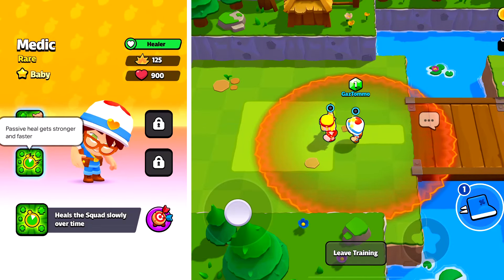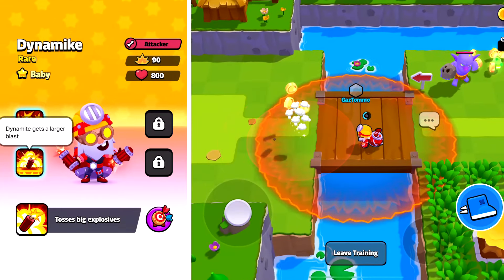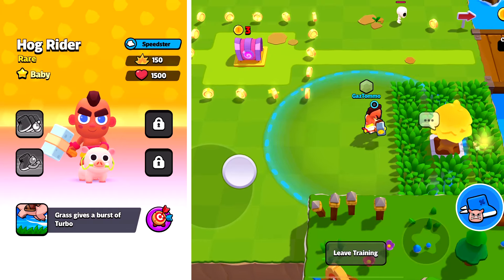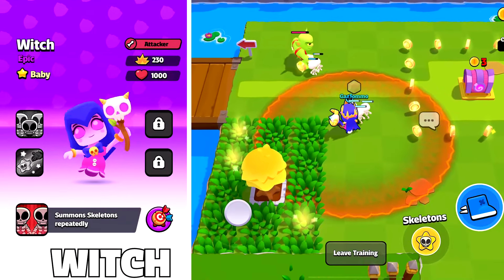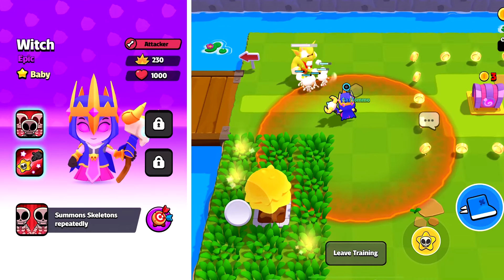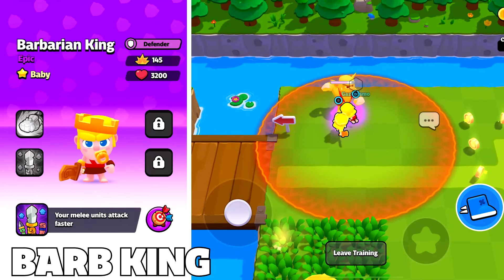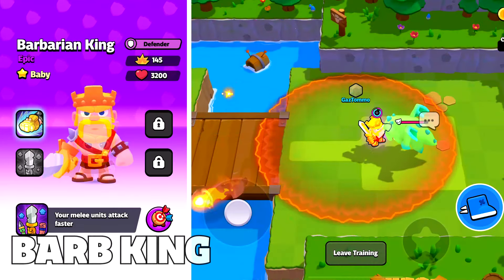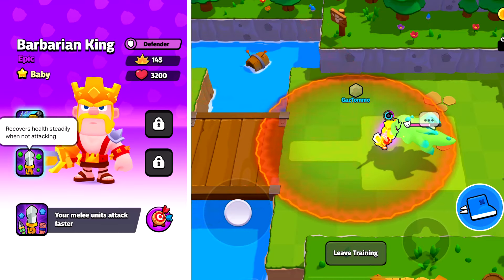And we have the medic who is a healer and heals the whole squad over time. At classic they throw strong heal packs when idle, and at super the passive heal gets stronger and faster — another super useful unit. Moving on to dynamite, who tosses big explosions. In classic he will throw a second stick of dynamite, and at super dynamite gets a larger blast. We also have hog rider where grass gives a burst of turbo. Classic evo turbo lasts longer, and super evo turbo recharges faster.